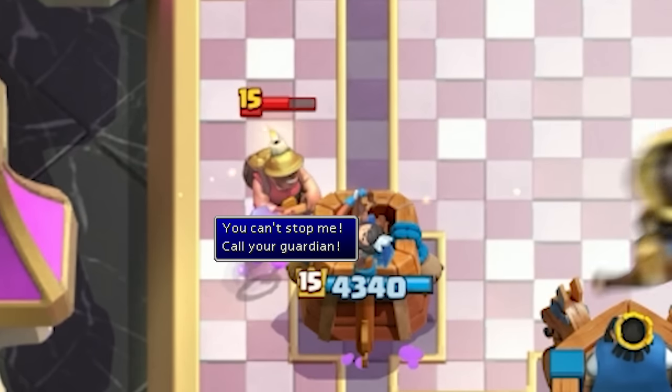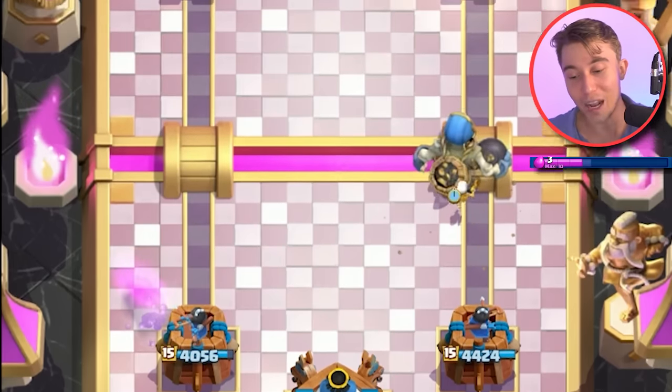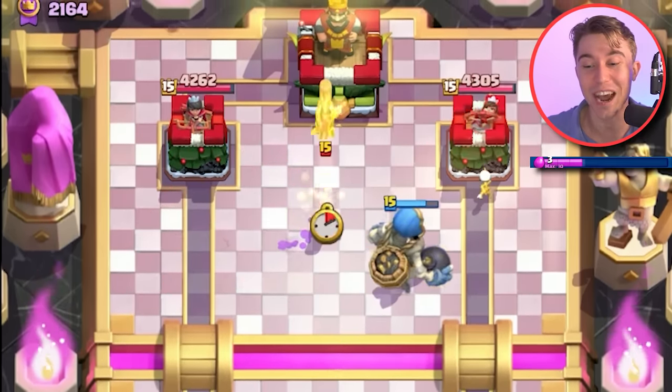Unfortunately, the Little Prince gets fully canceled out by the Miner and if he drops a small spell, it gets deleted and he gets damage on the tower. But if he doesn't drop that small spell, it's just a three for three trade and it's fine. We're gonna go for Arrows here so we're able to finish off the Firecracker. Look at the little skeleton locking on the tower — this is ridiculous.